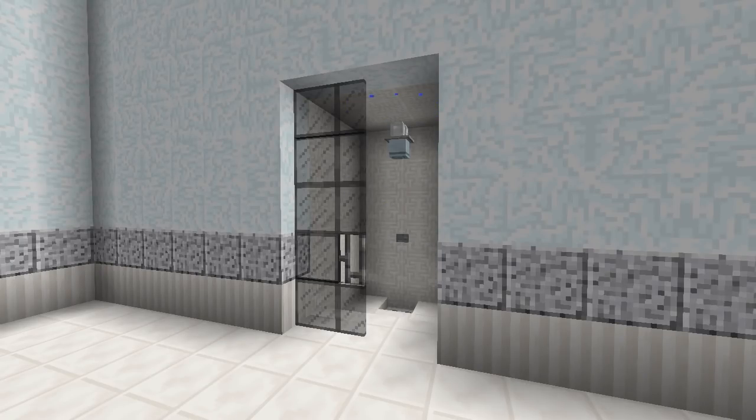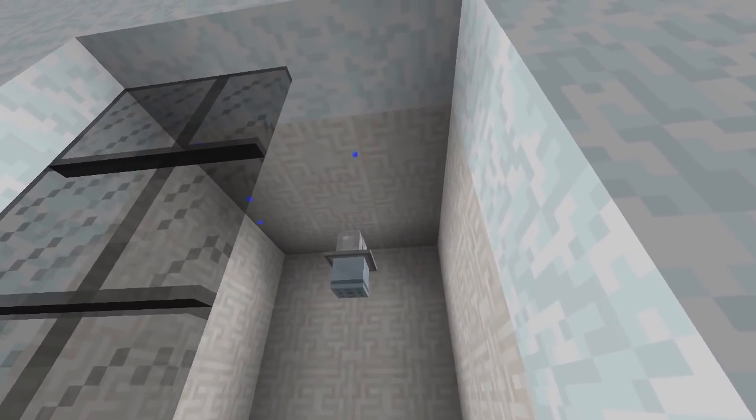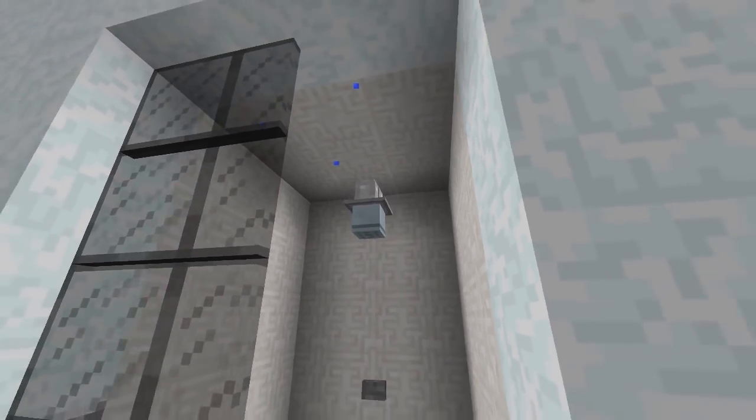Welcome back to another how-to tutorial. Today I'm going to be showing you how to make this really cool shower that actually drips water and you can turn it on and off.